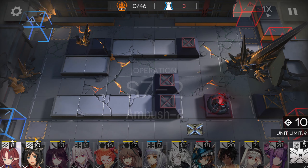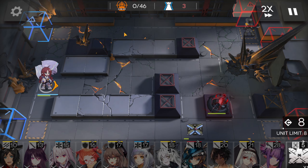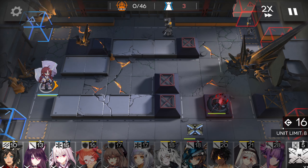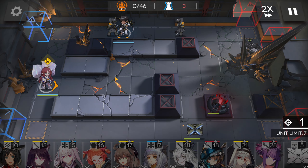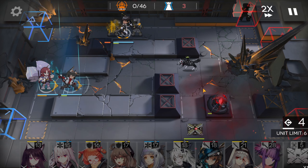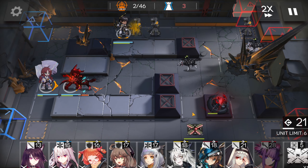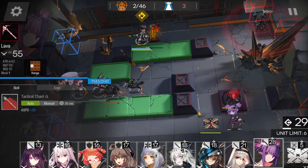First, place Myrtle down over here facing towards the left. Then you want to place Thorns over here once you have 20 points, facing down — should be just nice. Or if you want, you can place Thorns first, then activate Myrtle's skill. Place your vanguard over here.